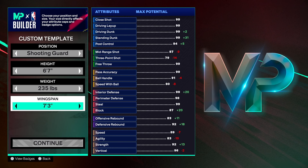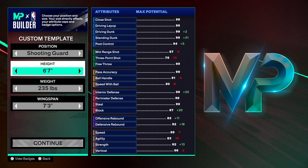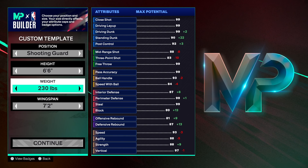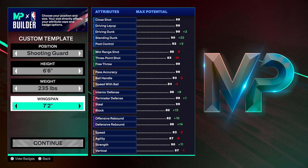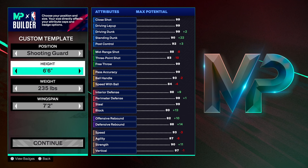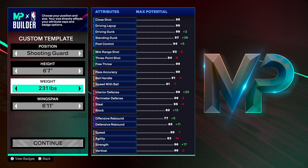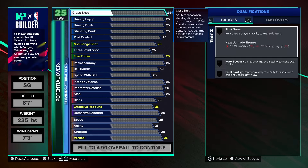You can go 6'6" if you want — it's up to you. But as a shooting guard, you can't get your weight high enough. At power forward you can get your weight to like 260 and get more rebounding, but as a shooting guard you can't do it. That's why I didn't go that route. So: 6'7", 235 on the weight, and 7'3" on the wingspan — that's maxed out. Now let's get into the build.